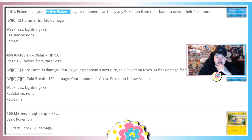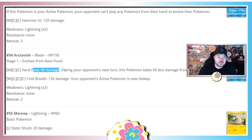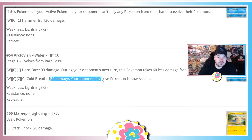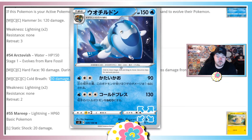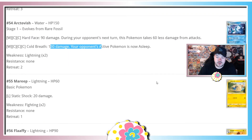Arctovish also evolves from Rare Fossil — a big smiley fish. Hard Face does 90 damage and this Pokemon takes 60 damage less from attacks during the opponent's next turn. Sheer Cold does 130 and the opponent's active is now asleep. This card just doesn't have what it takes for standard formats — bad. We don't even have limited formats or pre-releases to run it in, so it's not going to work.